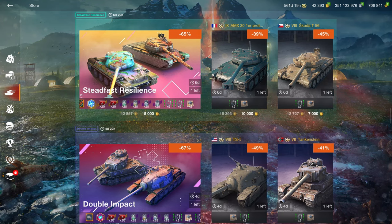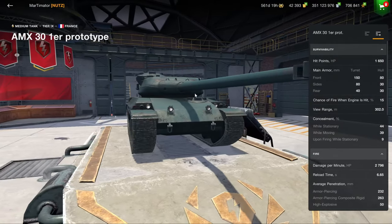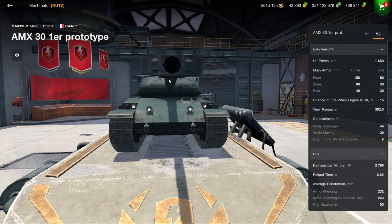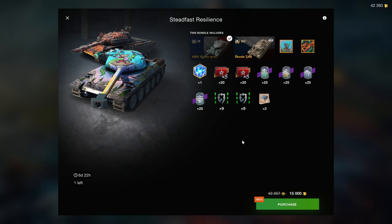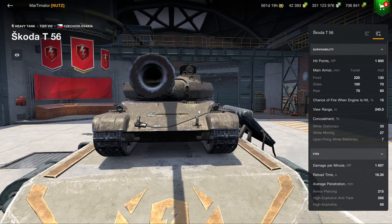There are two optional bundles — one optional and one terrible. The Steadfast Resilience I already covered last week. The MX-30 isn't really the primary tier 9 medium tank I would ever consider purchasing, because tier 9 isn't the best tier for making credits or doing damage, and the gun isn't great either. It's not really worth it unless you collect vehicles.